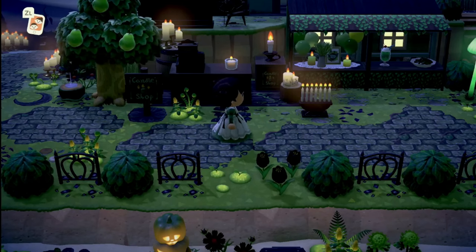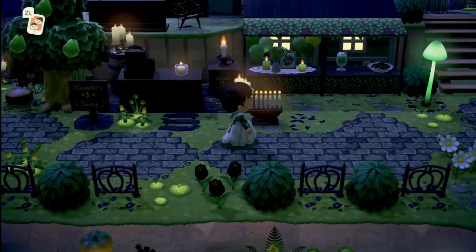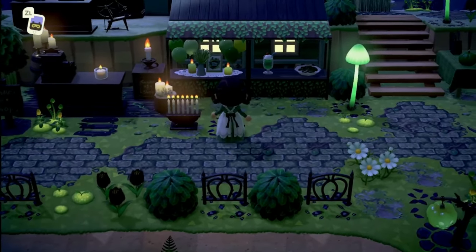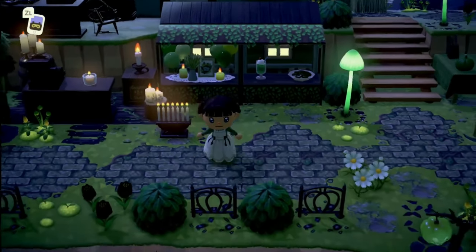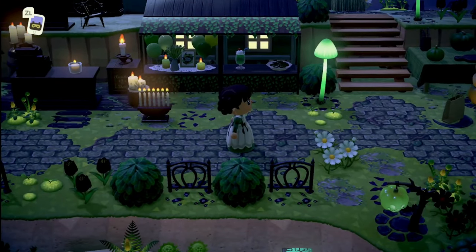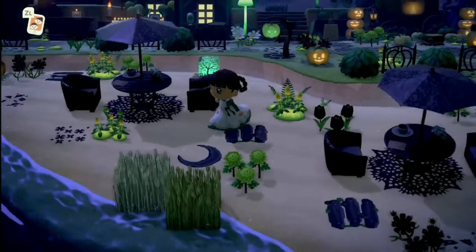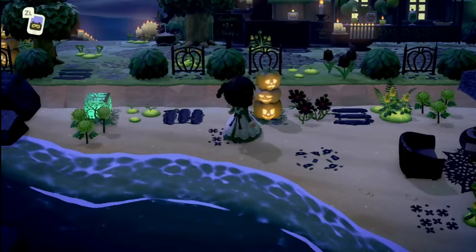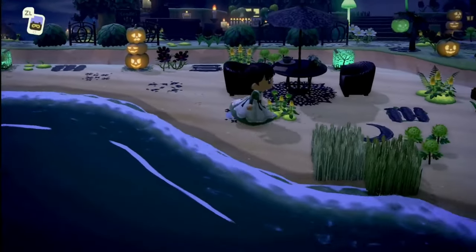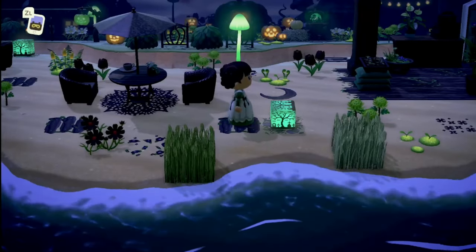I just wanted to bring you back around front. Right here we have a little candle shop, which is really cool — I love all the candles in the game and this is really pretty. I love this balloon from the Turkey Day thing right here, that looks so pretty. I love all the green and black on this island — such a great color palette.